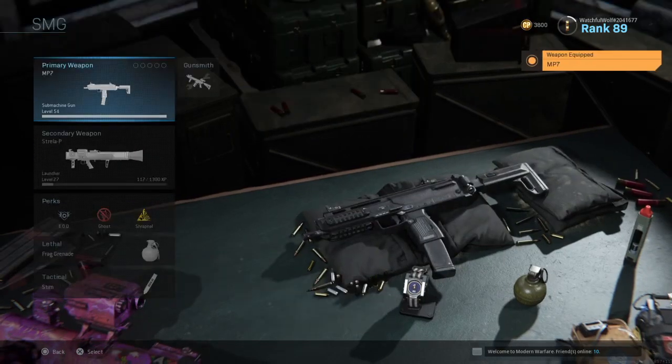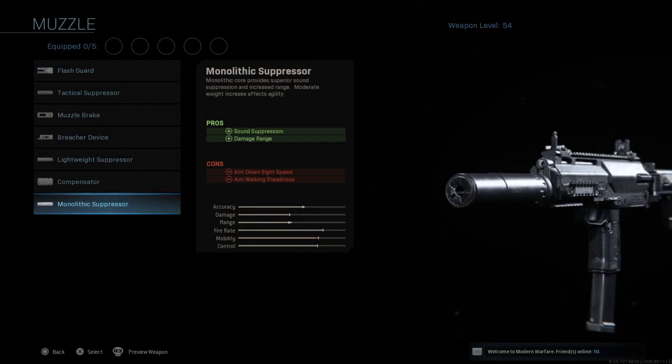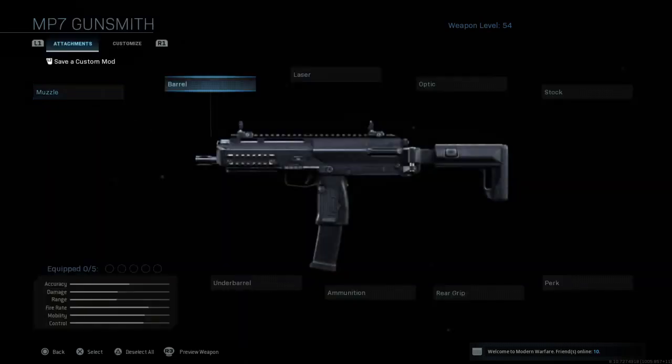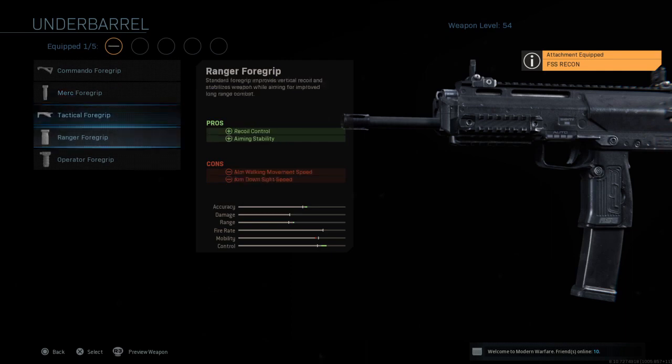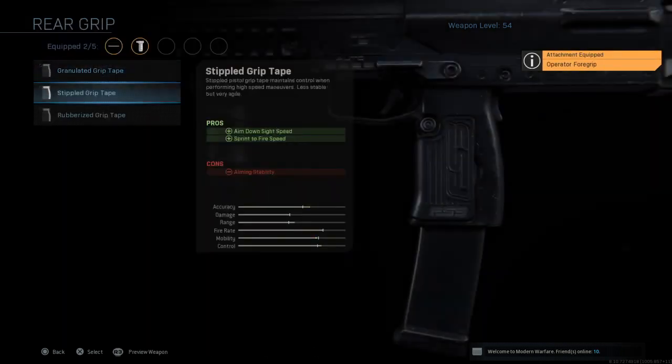For the barrels I'm going to recommend anything that gives you the most range and bullet velocity. For the foregrip I'm going to recommend usually the ranger or operator grip — anything that gives you the best recoil control, or even hip fire control if you're going for hip fires.